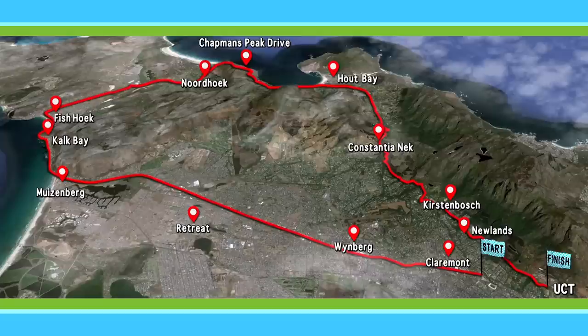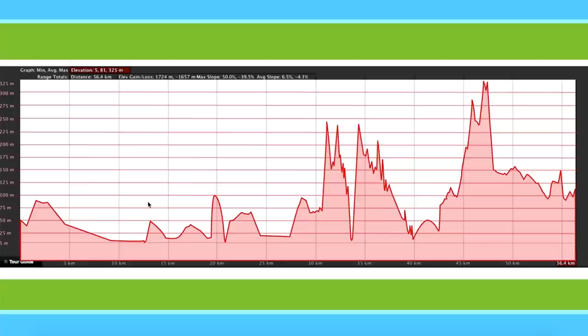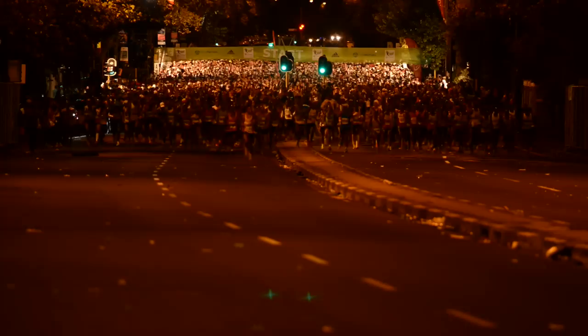We'd like to help you make the most of your talents and your training. In order to do that, it's key that you understand the route and exactly what you're in for. The Old Mutual Two Oceans 56 kilometer ultramarathon is very much a back-loaded race, and that's the big challenge. When we look at the profile, all the challenges — Chapman's Peak, Constantia Neck, and the finish back towards UCT — all come in the second half.